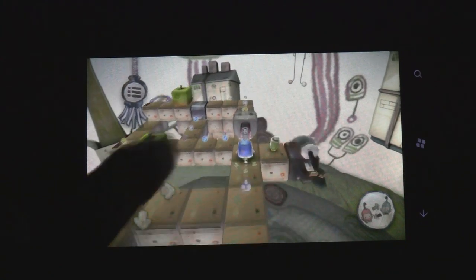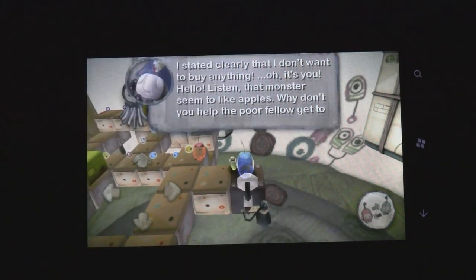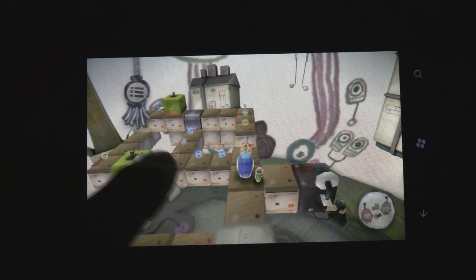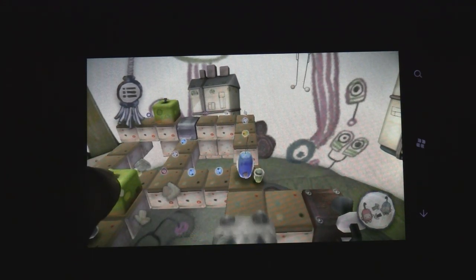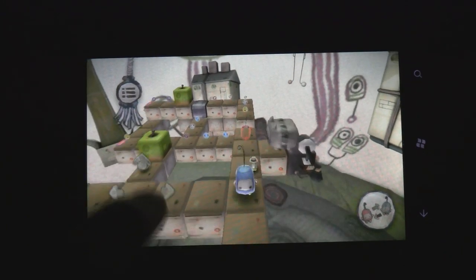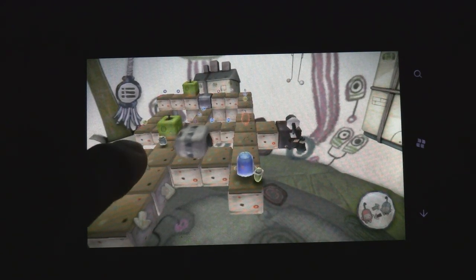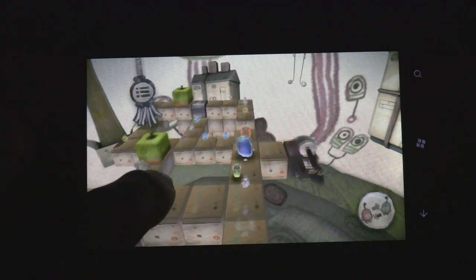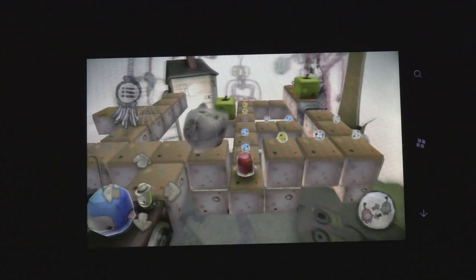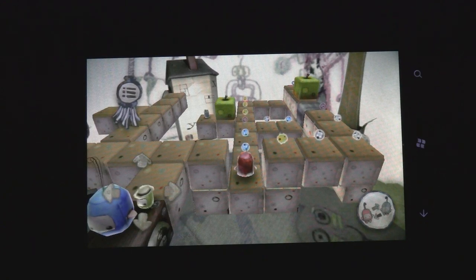There's a monster, and you want to avoid it. It tells you that it likes apples, so you can stand in front of it and it'll just turn around. You want to help it get to its apples. Here's how the controls work — you have directional controls to navigate around the level, and you can switch characters. The whole goal of the game is to unite the two characters together; that's how you beat the level.